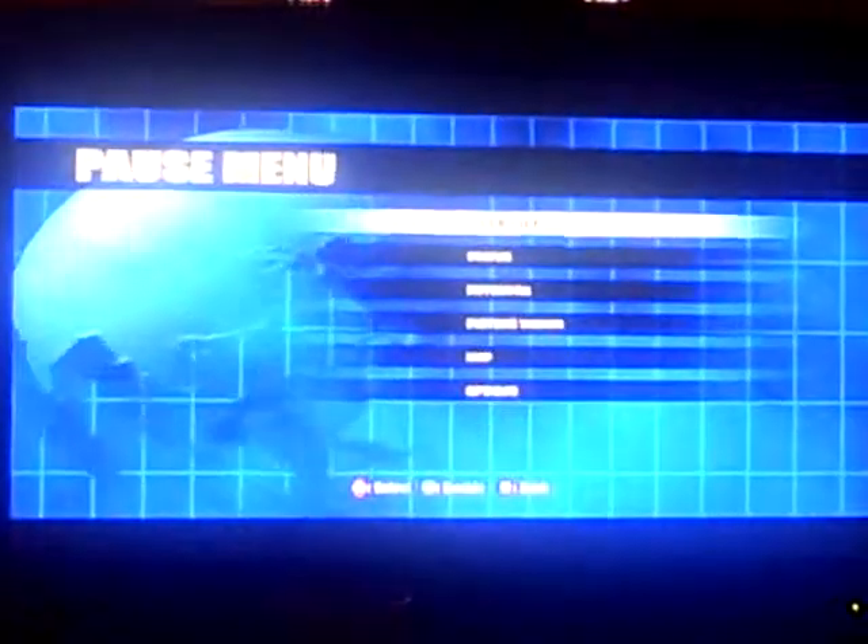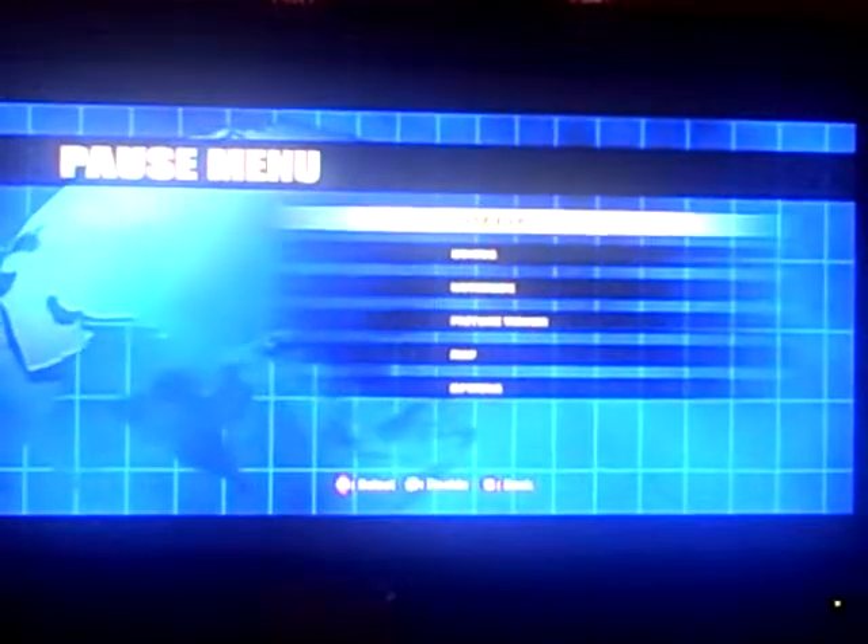Hey guys, I'm back with another part of my Dead Rising walkthrough. This is a bit different because my Amazing Lid turned the game off and I didn't save, so I lost a lot of stuff. But I finally got the scoop to fight Paul. I know I told you guys I wasn't going to fight him, but since we have some extra time, let's go fight him.